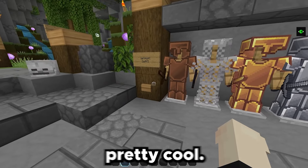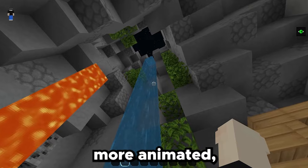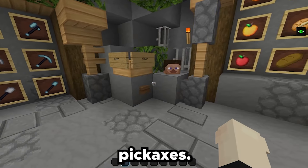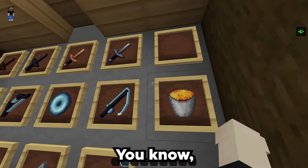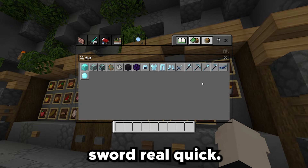Next up guys, on today's number three spot, we got the Bed Wars 32x pack. I like the 32x packs a little bit more. Let's go ahead and turn on the armor — looks pretty cool. And then over here we got the water and the lava. The water looks more animated, which is nice.